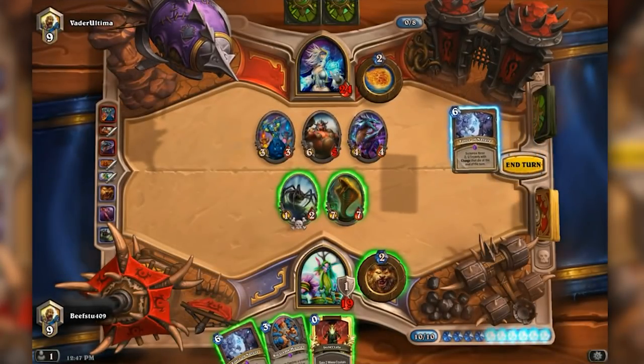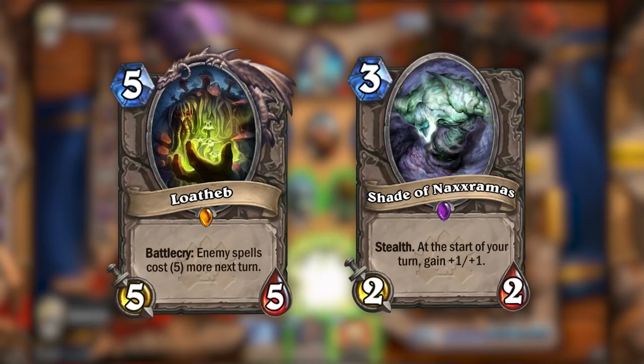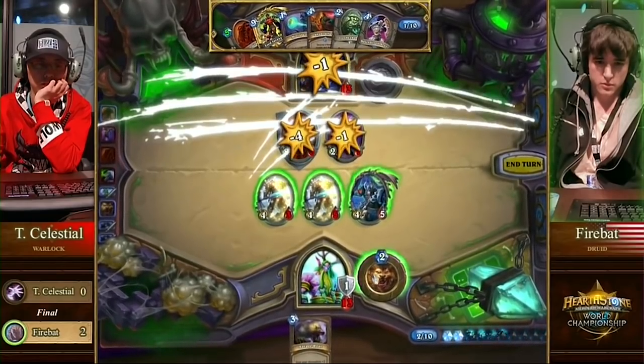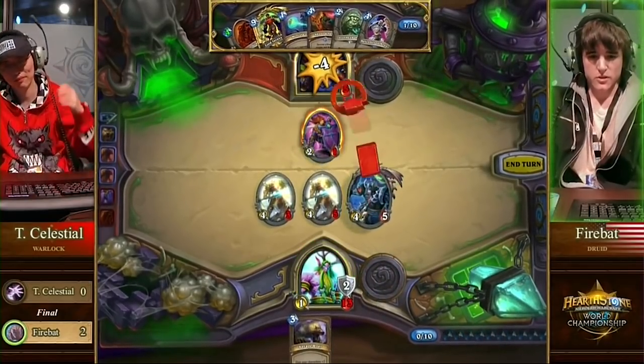Once Naxxramas was introduced, Druid gained tools like Shade of Naxxramas and Loatheb to apply even more midrange pressure. In November of 2014, the first Hearthstone World Championship took place. The full power of Force of Nature and Savage Roar was seen by all, as Firebat took the title of champion. From this point on, 14 health would be a scary spot to be in against a Druid.